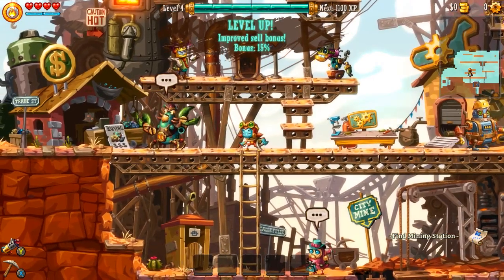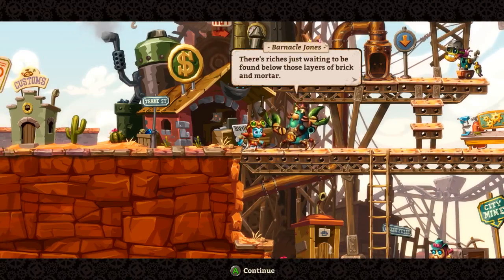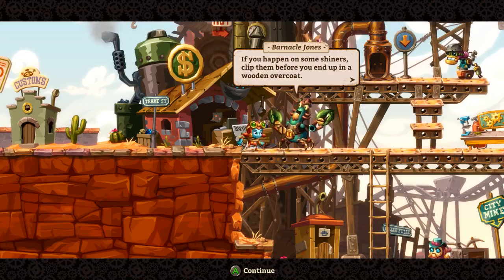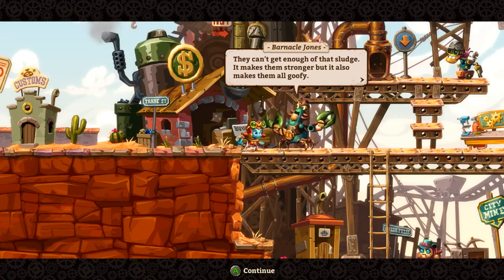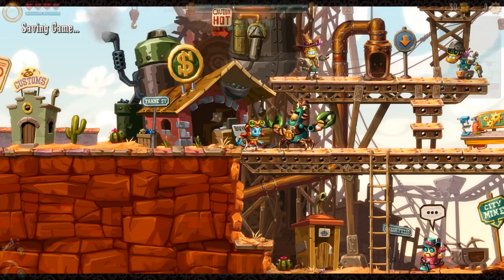Leveled up! Should have talked to them before selling - oh well. There's riches just waiting to be found by those layers of brick and mortar. If you happen on some shiners, clip them before you end up in a wooden overcoat - a coffin? Is that what he's saying? From what I've heard, they're usually gowed up on moon juice and looking to scrap. They can't get enough of that sludge - it makes them stronger, but also more goofy. It's also highly corrosive, so you probably don't want to take a dip in it.